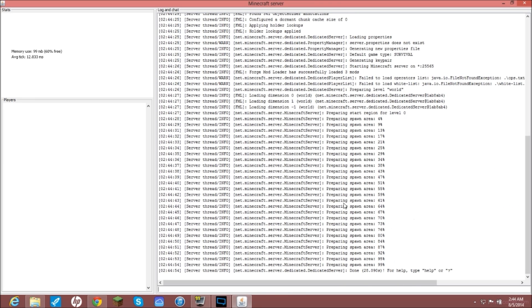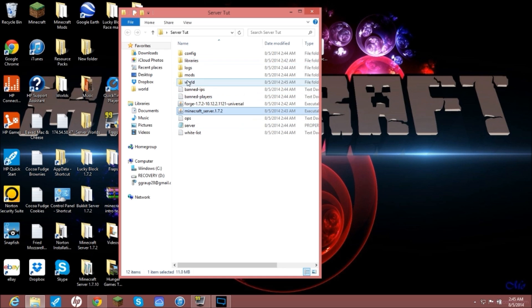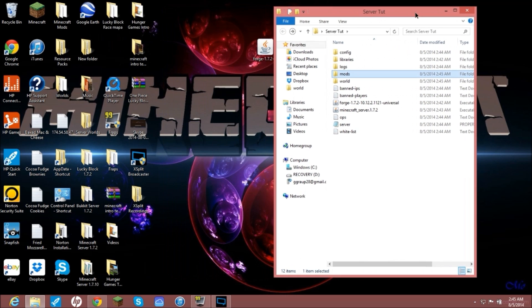Once it is loaded up, type 'stop' and hit Enter. It'll save your world and everything. Now it will start looking like a normal vanilla Minecraft server — you'll have your whitelist, ops, server config file, banned players, banned IPs, your world, mods, logs, libraries, and config. Now this is the simple part: click on the mods folder and take your 1.7.2 Lucky Blocks file that you got from Skydaz and put it in there. Once you put it in there, you are good to go.